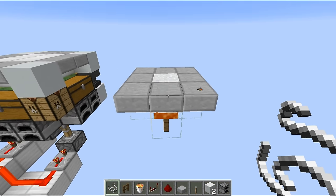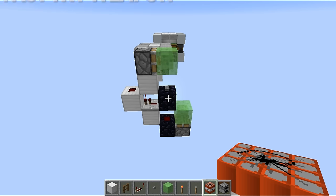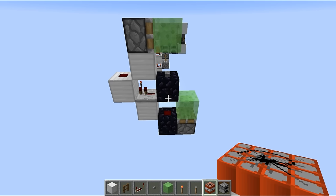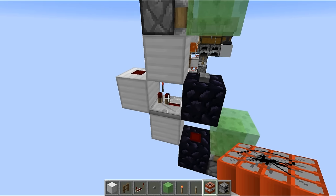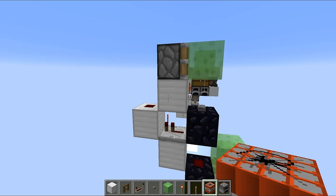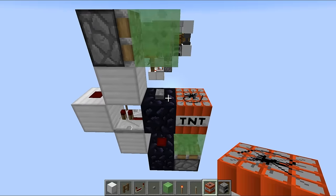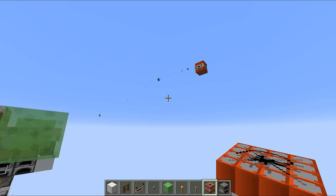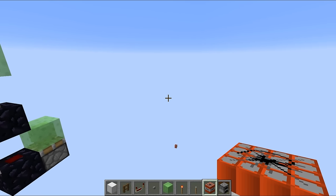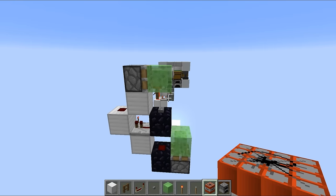The whole point of this TNT cannon right here is that it is incredibly easy and fast to build. When you're building weapons you don't want to be standing around for ages constructing something massive and complicated, because someone is just going to come along and kill you. You could probably construct this thing in around about 20 seconds, maybe 15 if you're fast enough. You can just place in the TNT, hit the button, and then the TNT gets launched off into the distance ready to blow up one of your friends' builds.